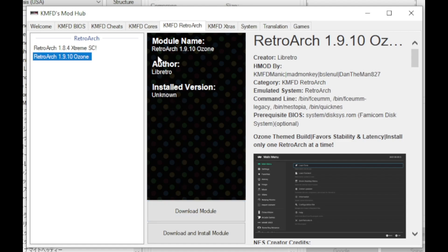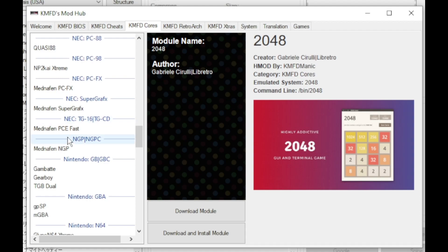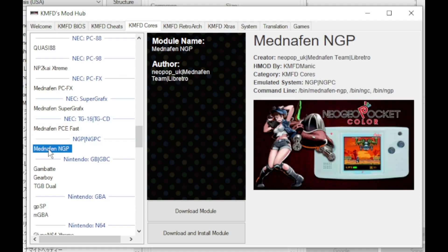Next, go to the KMFD cores tab. Scroll down till you get to the Neo Geo section. What we're looking for is right here: Mednafin NGP. Highlight the core and click download module.